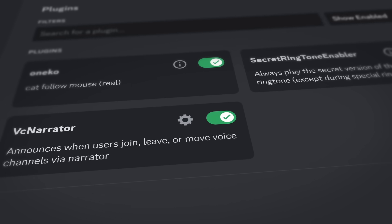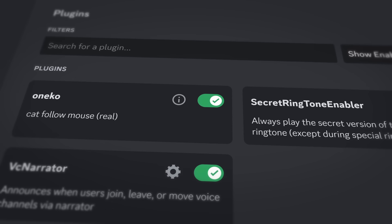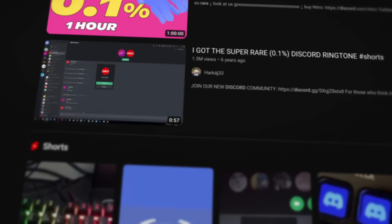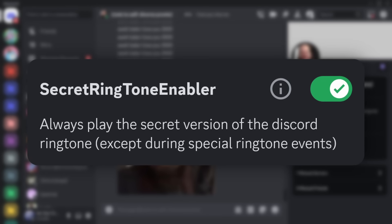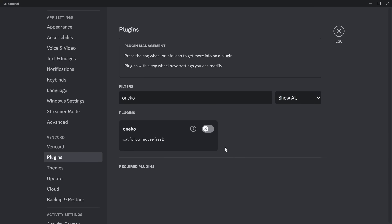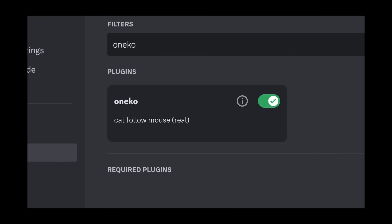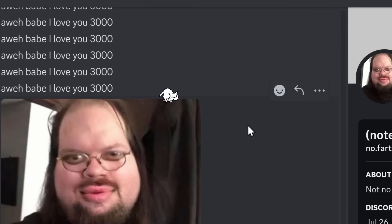This next category of underrated Vencord plugins I labeled as stupid. But to be honest, if you're not having fun on Discord, why are you even on Discord in the first place? The first plugin I'm talking about is Secret Ringtone Enabler. Because believe it or not, people will watch one-hour videos of rare Discord ringtones. Instead, you could do it yourself by enabling this plugin and getting someone to call you. This next plugin is called Oniko — I didn't pronounce it right at all. But you'll notice there's something coming across my screen. It's just a cat that follows your mouse cursor.